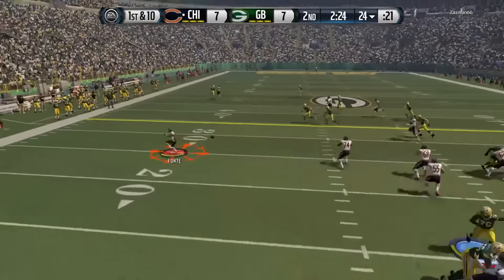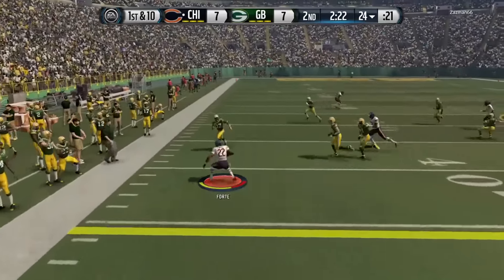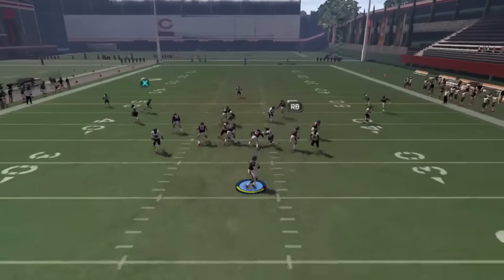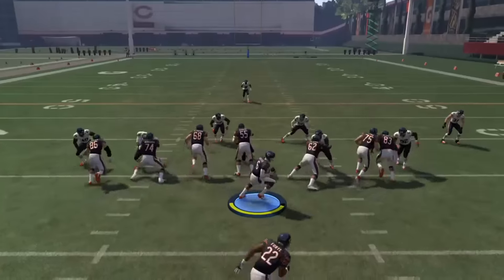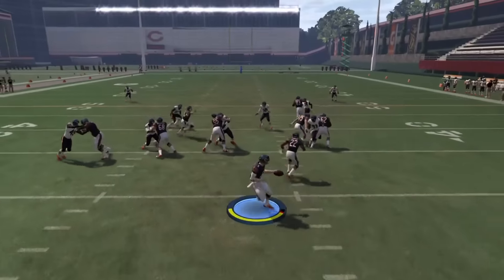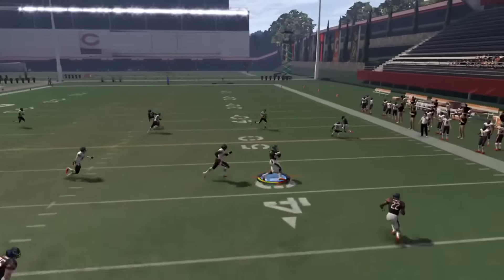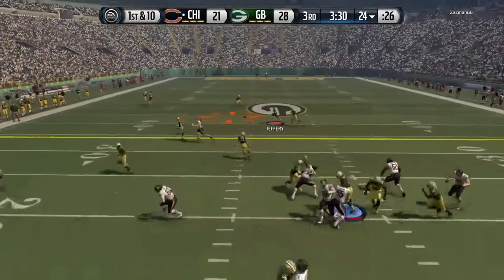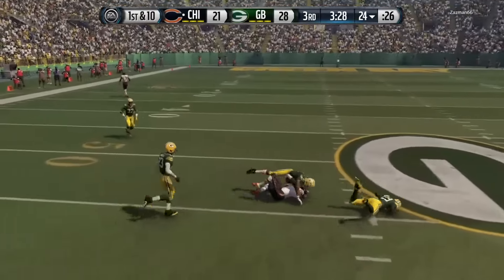The first read would be RB on the play-action flat route. Versus man or zone, you should check to see if he's defended going to the flats. The next read is Y on the slant route. Versus zone, throw it in between the flat defender covering the running back and the nearest yellow zone. And versus man, lead pass to the sidelines if Y has inside position. If covered, you move on to X on the crossing route. Versus man coverage, lead inside once he makes his cut.